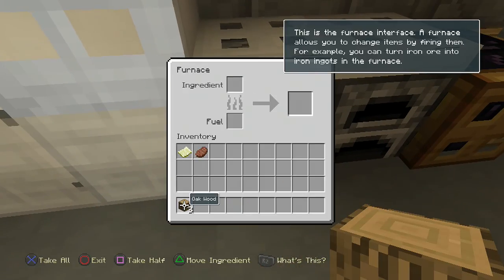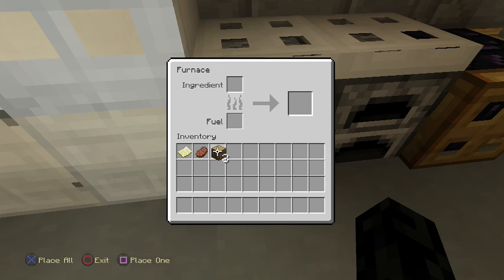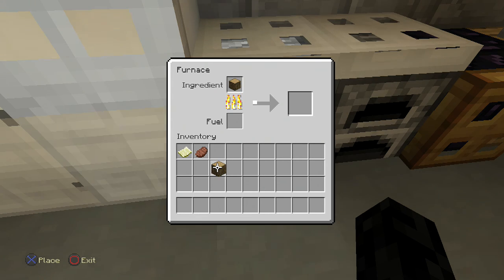Use the furnace — just put some wood into the fuel section, press square to place one, and place another one in the ingredients slot.